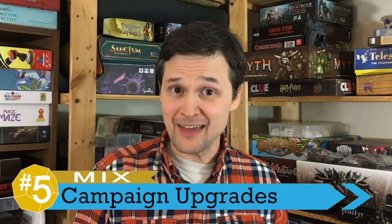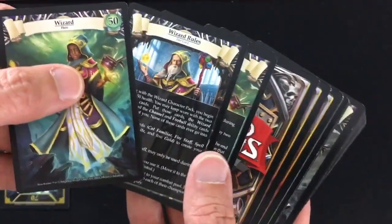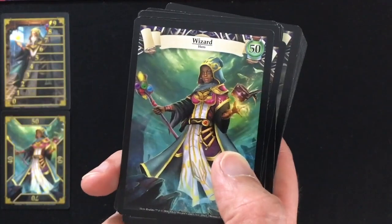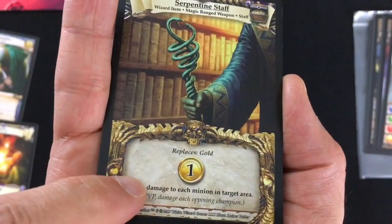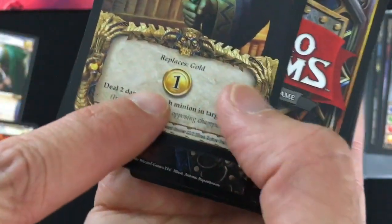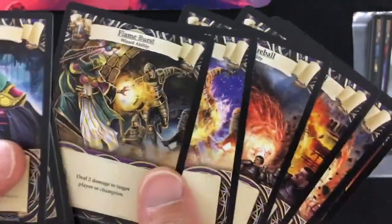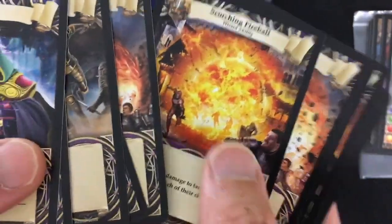We're going to start out with a mix, and that's the way your characters upgrade over the course of the campaign. To play in the adventure packs, you need to own the hero packs, which give you abilities and unique decks for your characters. At the end of each successful mission, you'll get to upgrade your character, gaining a new treasure card and an upgraded ability. I like the concept generally, but on the negative side, it's super limited — you only get to upgrade two or three things, so characters don't change that much across the three scenarios.